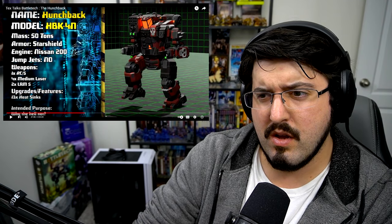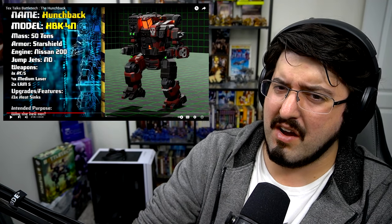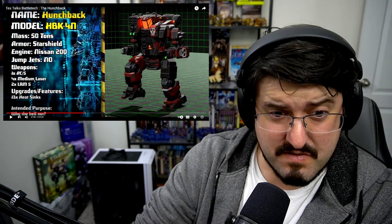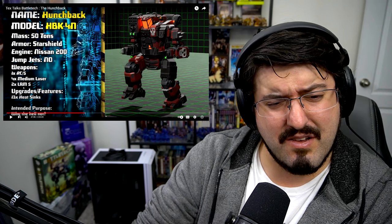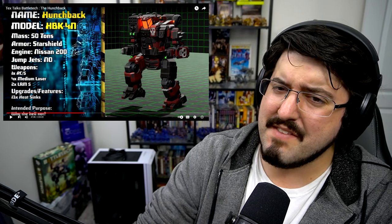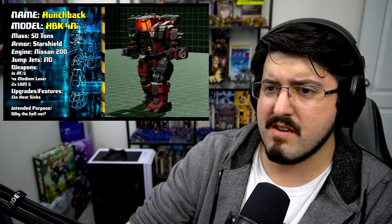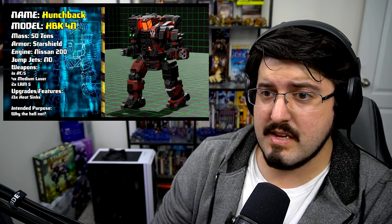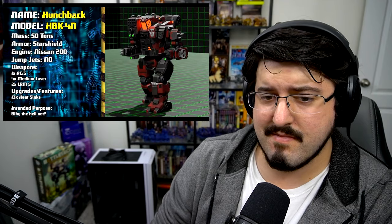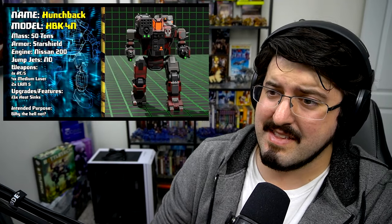The HBK-4N is an odd beast - is that a shank on its arm? And spikes on it? What the heck - it's a pirate model, isn't it? AC-5, four medium lasers, two LRM-5s - intended purpose: why the hell not. It feels very much like they didn't know what they were doing and just used whatever they had. Probably a pirate variant. Another radical departure from standard Hunchback orthodoxy - an eclectic mix of weapons associated with the Hunchback chassis, presented by 2920. That is a shank.